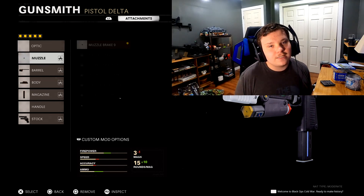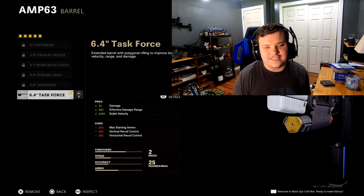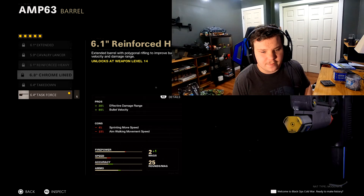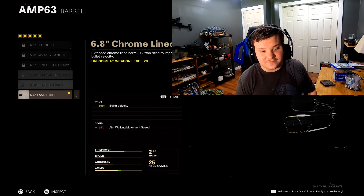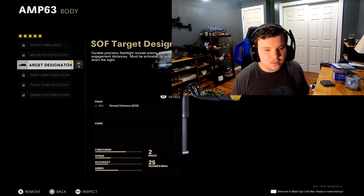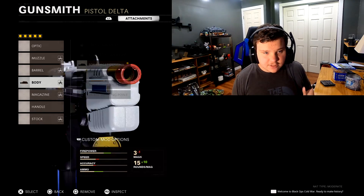The attachments this comes with: the muzzle brake 9 for recoil control, and the 6.4 task force barrel which gives you the most damage and bullet velocity — probably the most bullet velocity out of any of the barrels. It comes with less ammo obviously, but what's the point of aiming down sights when it comes dual wield anyway?